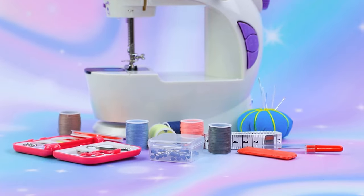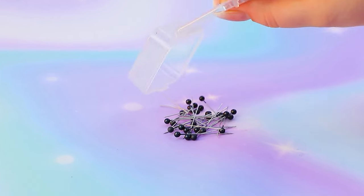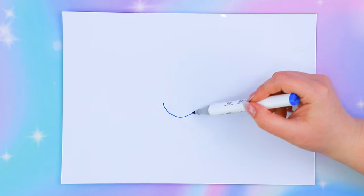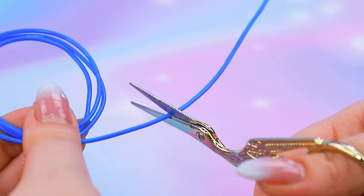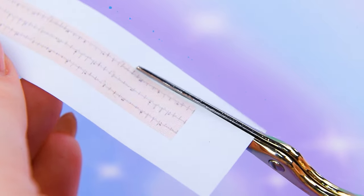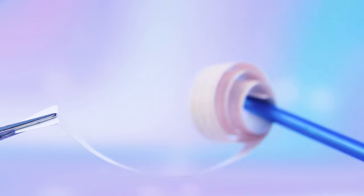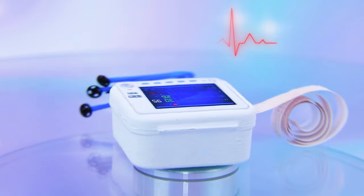Let's make an electrocardiograph. Empty a container. Draw a circle. Trim the wire. Add sew-on buttons. Print out a display. Cut a strip of cardiogram. This device will help monitor the heart.